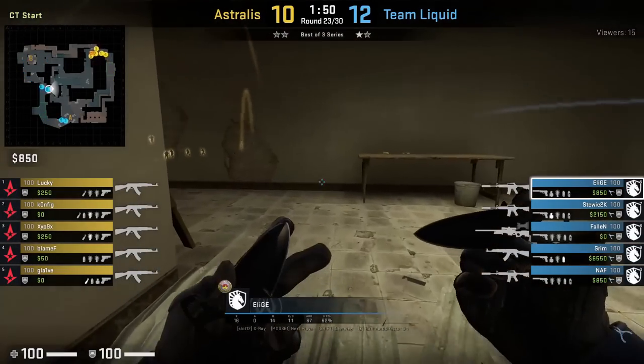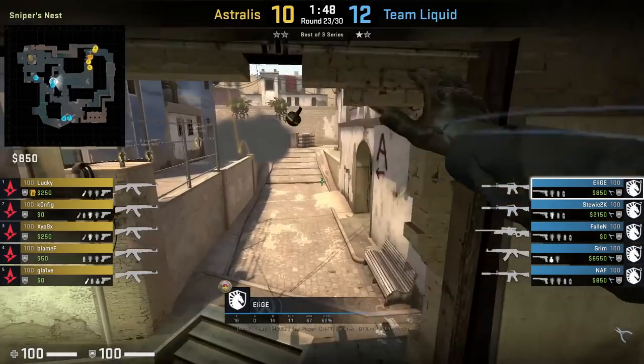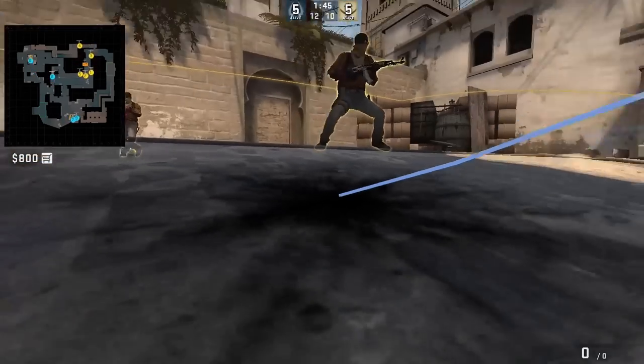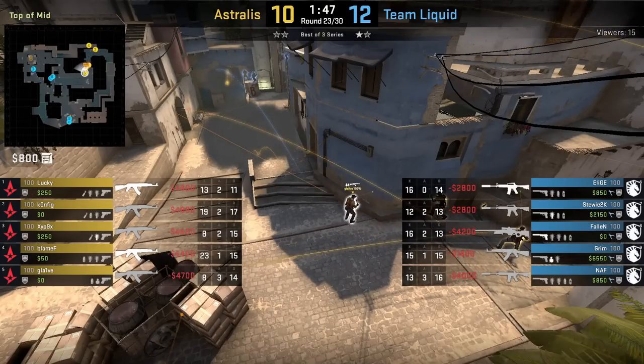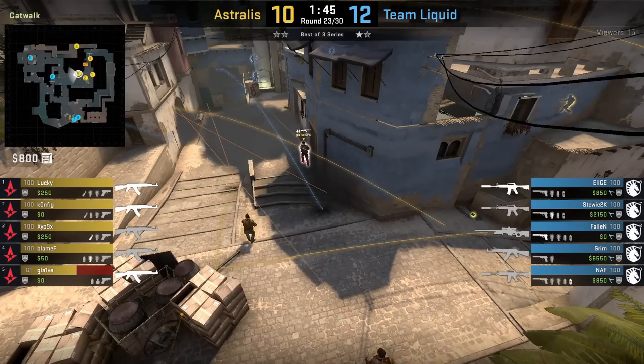As Leash makes his way to get boosted into ladder, he strafe nades mid doing about 40 HP damage to Glaive. Here's a sky-cam view of the nade being thrown and where it lands to get the full perspective.